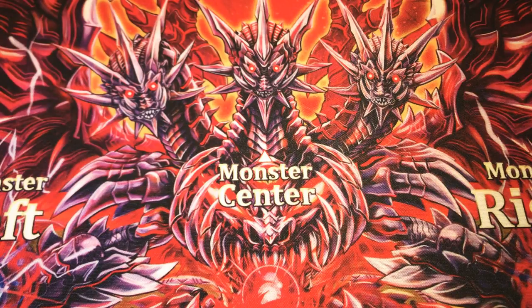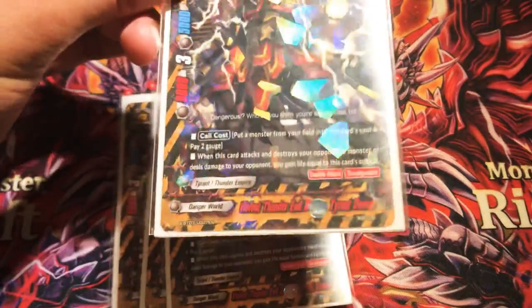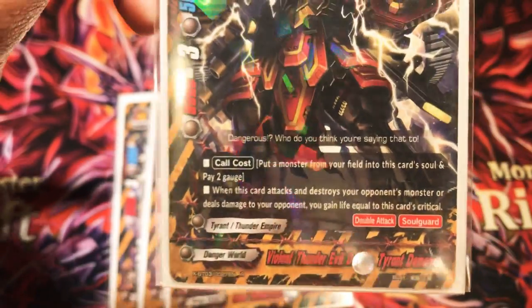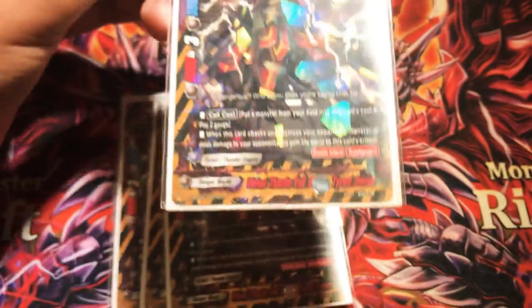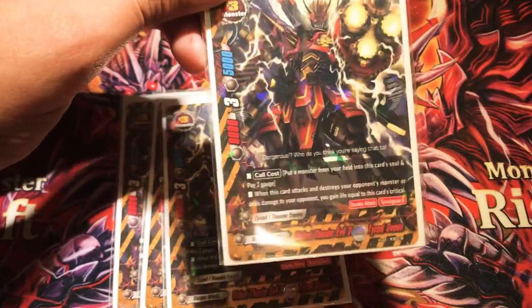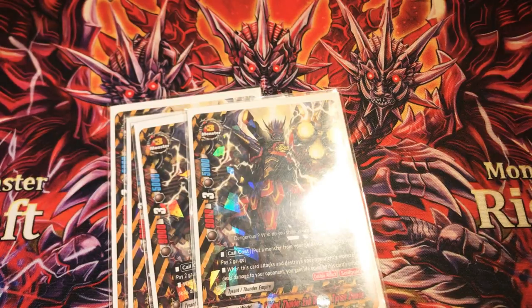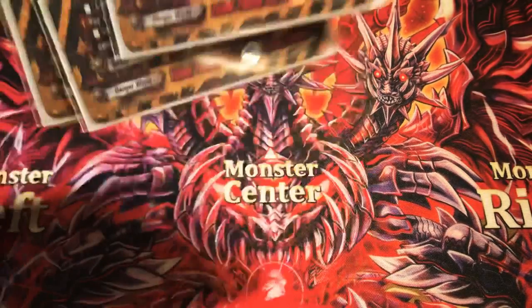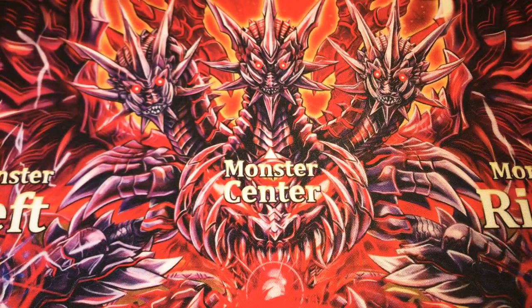Next up, we run four copies of Violent Thunder Evil Demon Tyrant Demon. Put a monster from your field into his soul and pay two gauge. When he destroys your opponent's monster or deals damage to your opponent, you gain life equal to his critical. You can run it with Thunder Blade Joker to increase his critical to four, or with Thunder Emperor Sword Drag Lair to increase his critical to five — making him a 10-crit monster with just two cards. And you can gain 10 life after that. A 21-life advantage — crazy.